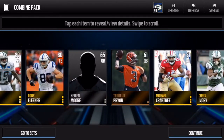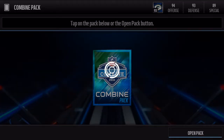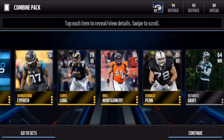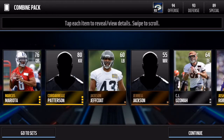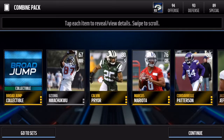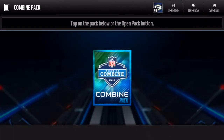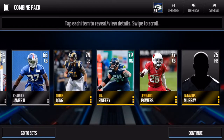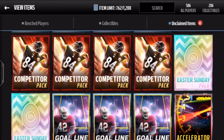We could still pull something good in them, as we proceed to pull nothing. Come on EA, give us something good. That's a lot of gold items right next to each other in a pack that doesn't give you too many gold items. I would rather this just be like six gold or better players and two gold or better combine items. So nothing in our last one — now we only have these two Easter Sunday packs.